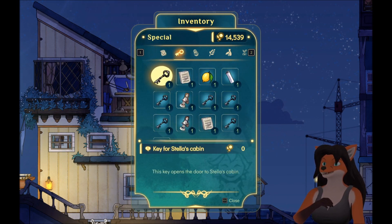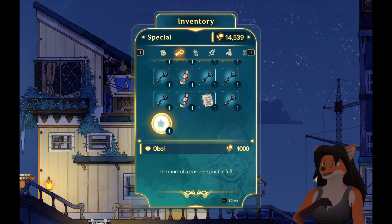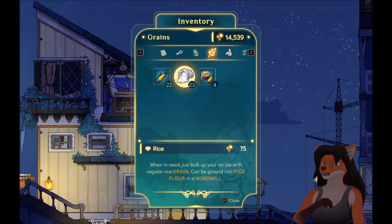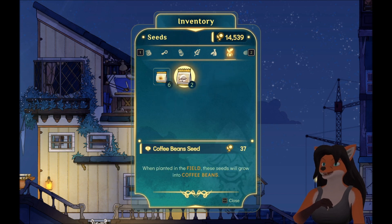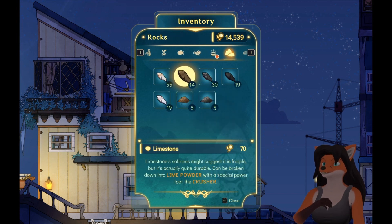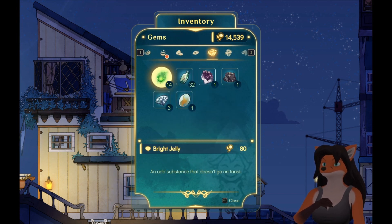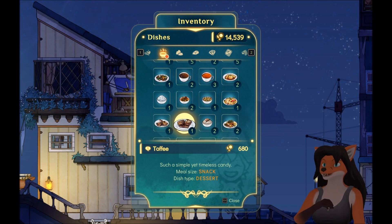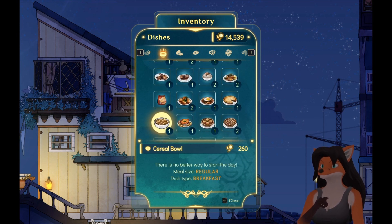Got all these letters that we can't do anything about. Special items here that I'm slowly picking up. Something we can sell. We've got some cornflour, and I do have things that I need to work on cooking. I have something here — Toffee! Such a simple yet timeless candy. Cereal bowl! There is no better way to start the day.